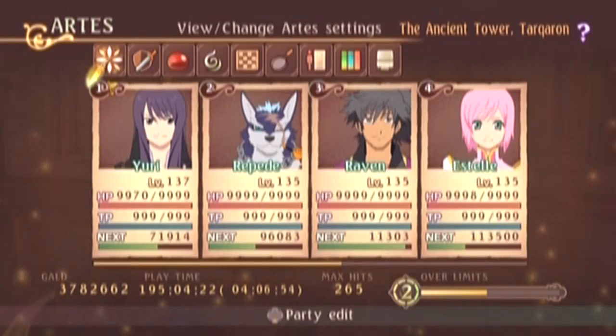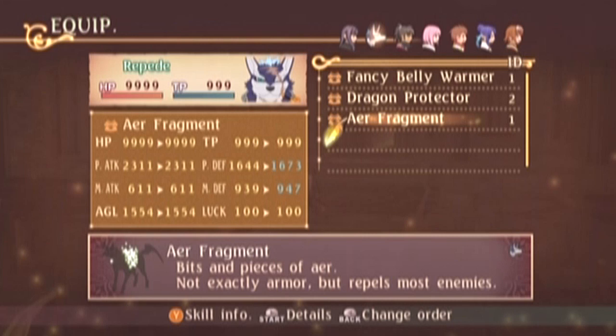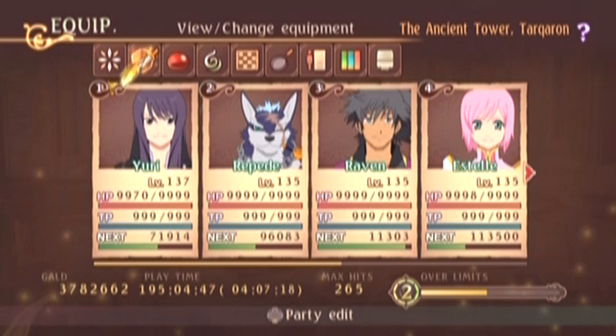Hey guys and welcome back to Tales of Vesperia. Last time I finished up the melee stuff, and off screen I went ahead and got one little thing — I got the Air Fragment for Repede, I believe it's his best armor in the game. It takes a lot of stuff to make, so look it up. Other than that, I am here in Tarkaron, and this is going to be my team for the final fight.